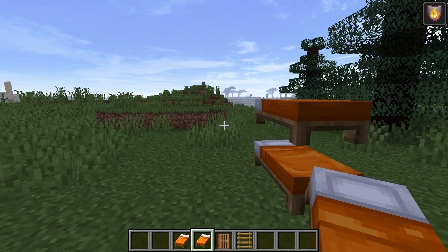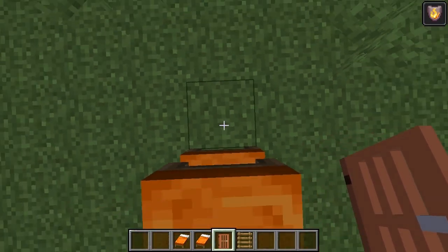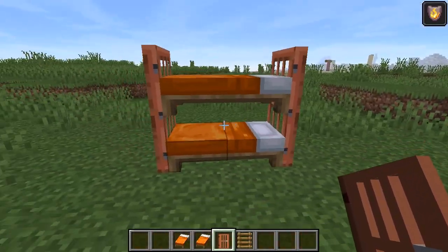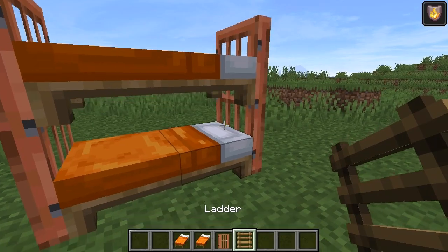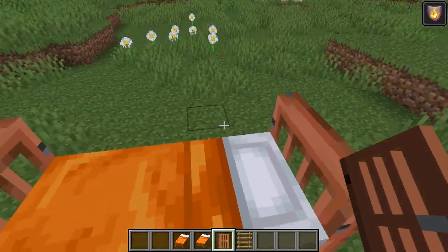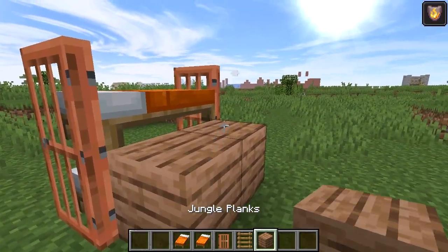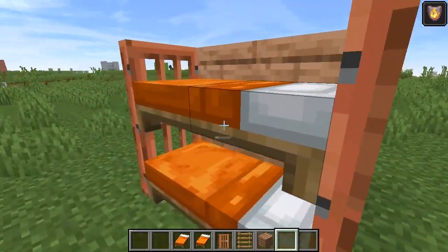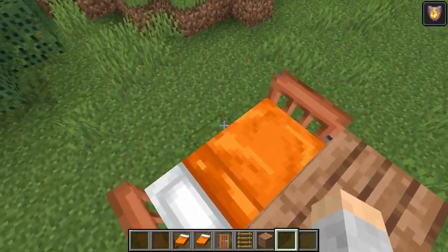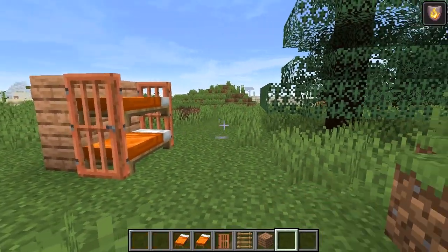It's almost nighttime. What you do is come up to your bed, turn around, hop, and place the door like that. Come over here and do the same thing — that gives you the two corners. You can put some blocks behind and add a ladder that way. So you have the bottom bunk and the top bunk, and you can use the ladder to get to the top one. If you're sleeping, you don't have to jump up — just right-click on it.